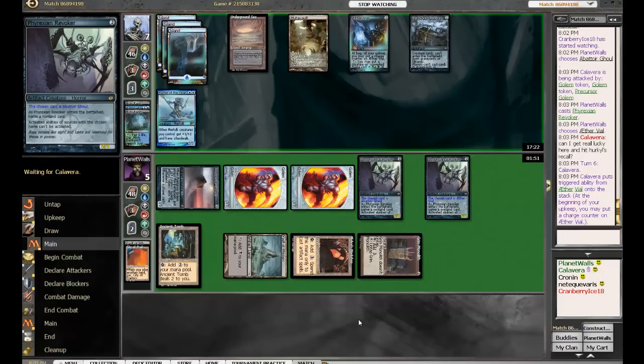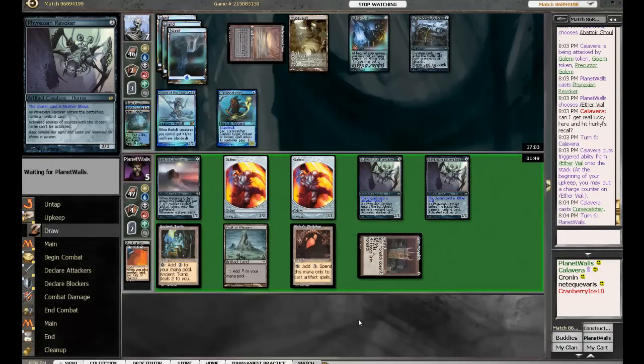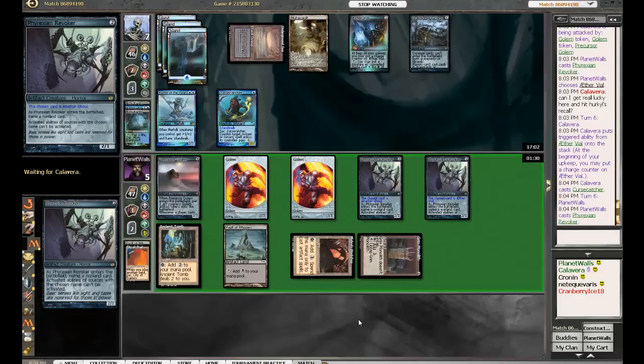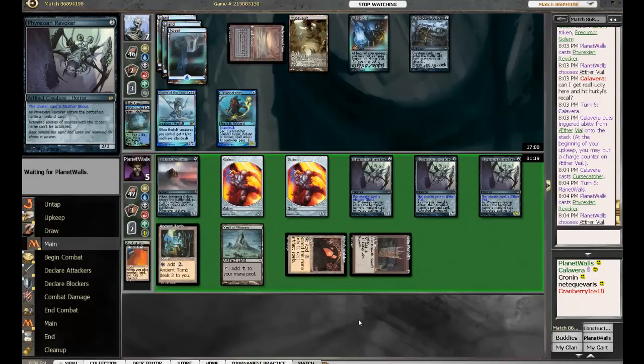So Calavera is saying can he get lucky and hit the Ancestral Recall here — that would be a topdeck of the century if he did. And if he didn't, that's the end of his tournament. This doesn't look good — there's no combination of guys he can block with here to live, and he has no power left on the board to actually allow him to draw another turn and try to kill with Ancestral Recall. He's just dead.